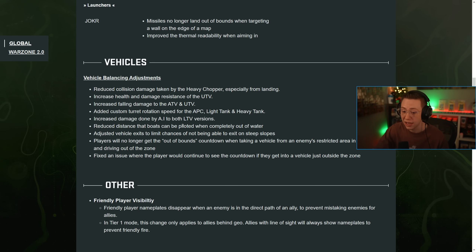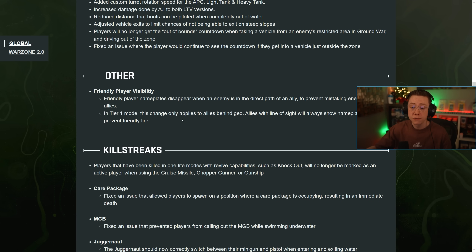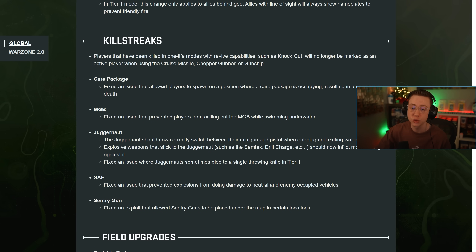Players no longer get an out of bounds countdown when taking a vehicle from an enemy's restricted area. Friendly player nameplates now disappear when an enemy is in the direct path of an ally — so you won't mistake an enemy for a teammate or vice versa. In Tier One mode, this change only applies behind geometry; allies within line of sight will always show nameplates to prevent friendly fire.